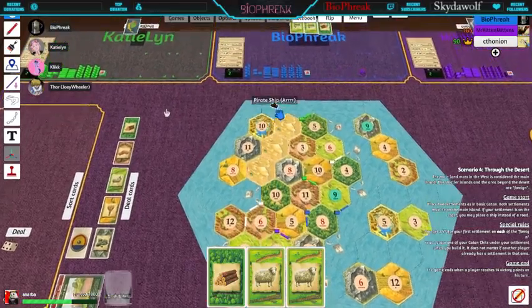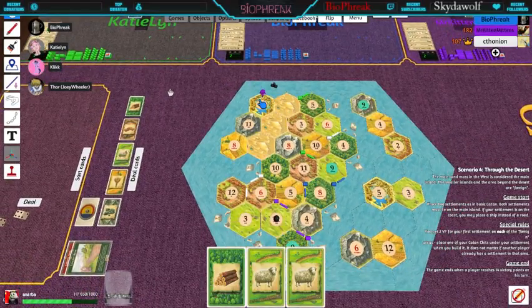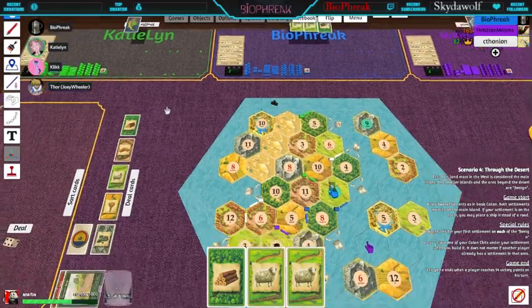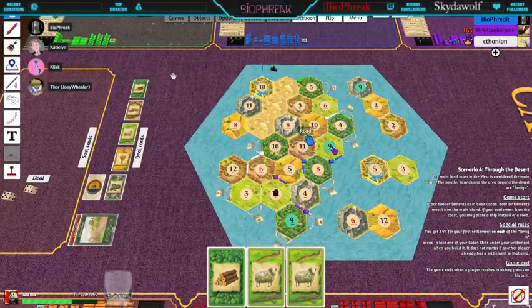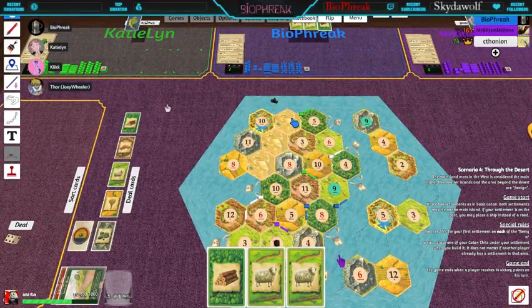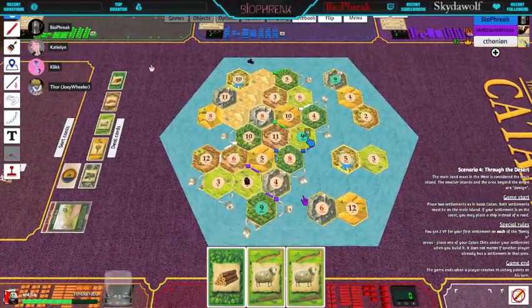There's a gold tile across the desert — that number 10 produces any resource you want. If you build a settlement there and a 10 is rolled, you pick which resource you get. That port for brick plus the eleven tile makes it worth expanding that way. One more road gets you the settlement, but the gold is something you definitely want to build towards — gives you a big advantage.